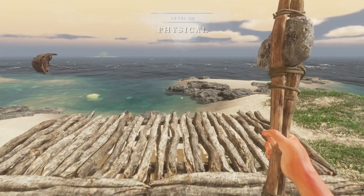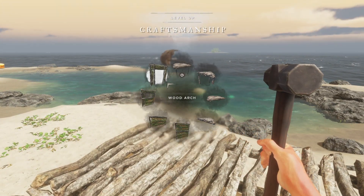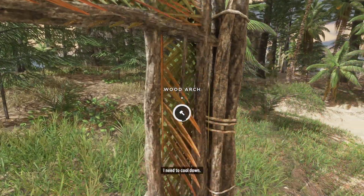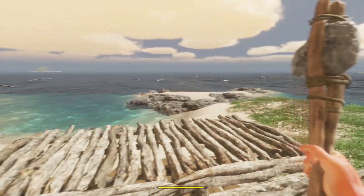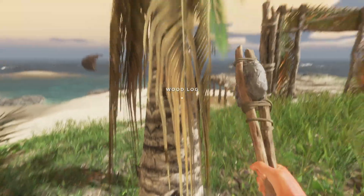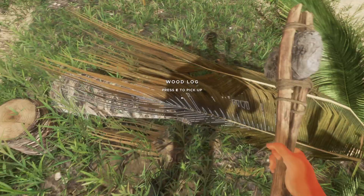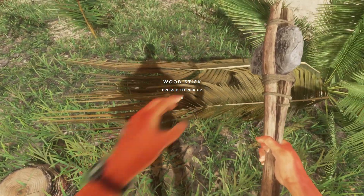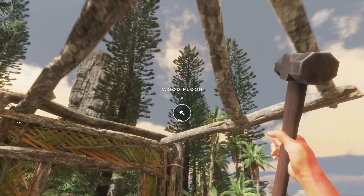I think I can get more stuff to craft if I remember. Craftsmanship went up — awesome! All right, we got ourselves a little door here. We're gonna enter our fine establishment. Timber! There we go. Now we'll make ourselves a roof.